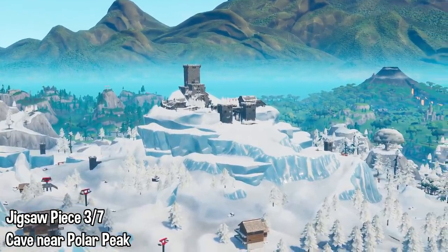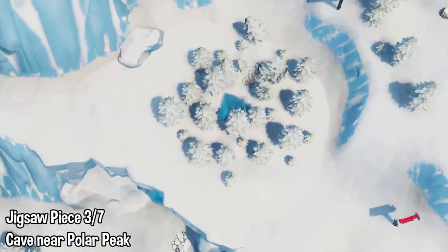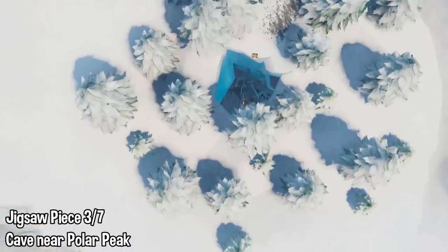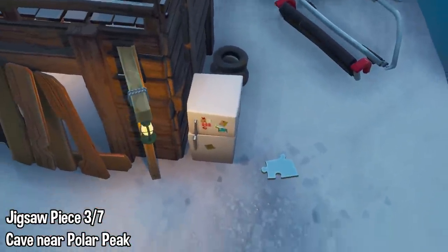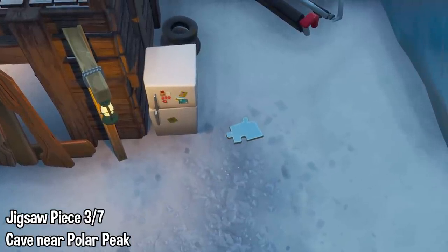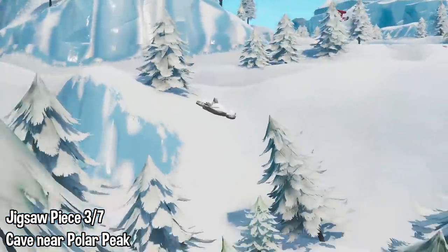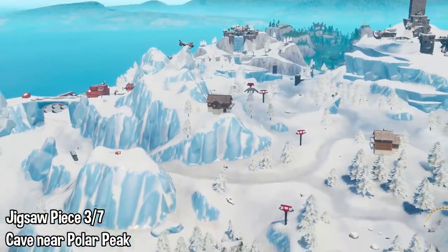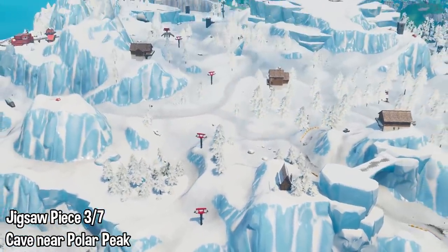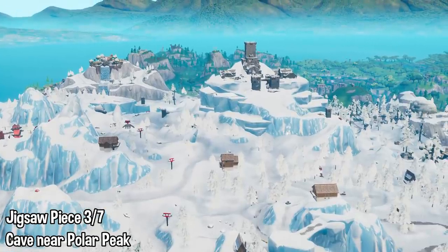Jigsaw piece number three is at the cave near Polar Peak. There is Polar Peak — go downwards, you'll see the cluster of trees and you'll see the cave. Enter the cave and you'll see the jigsaw piece right next to this old little wooden shack, right there next to the refrigerator. Look for that cluster of trees with the hole in the middle — that is just downwards from Polar Peak. That is jigsaw piece number three.